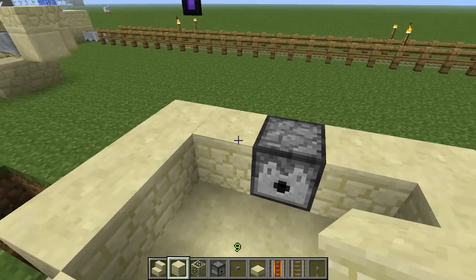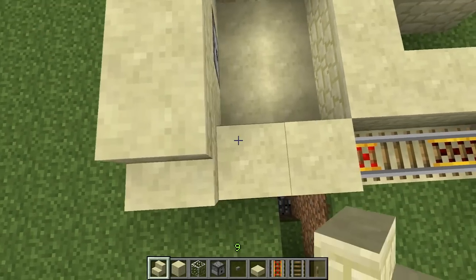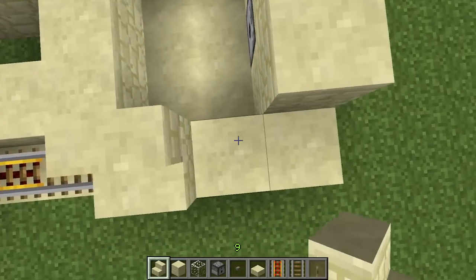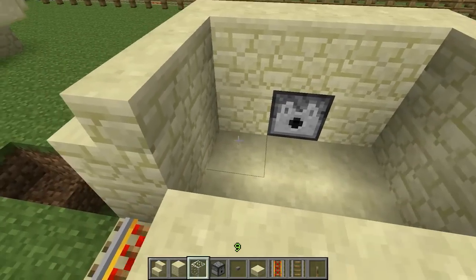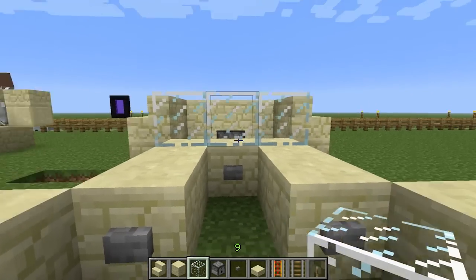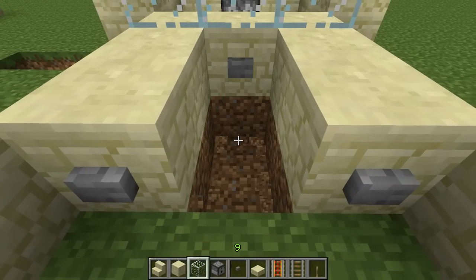Now we need to make sure no villagers can escape. A tall wall should be good enough for that, so put down some stairs. I prefer stairs here because it makes the design more compact, but you could use any other block and close it off up in front. Another option would be to use fence, glass panes, or leave it open completely — it's all up to you.